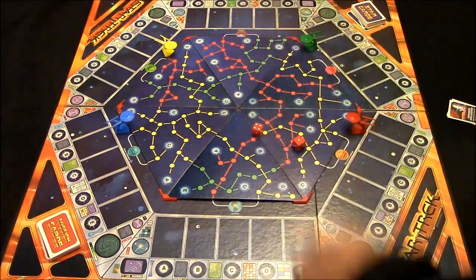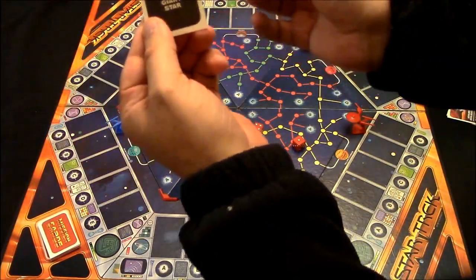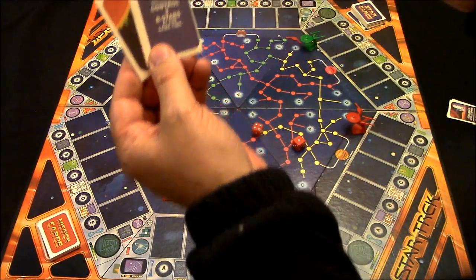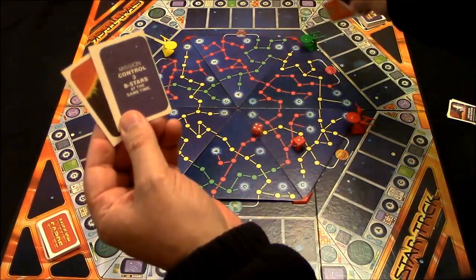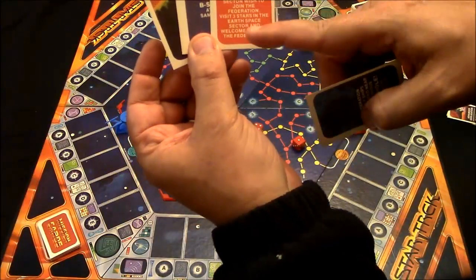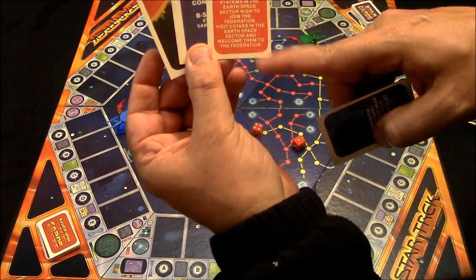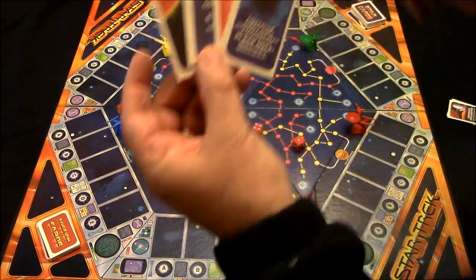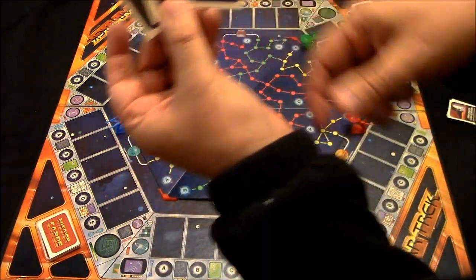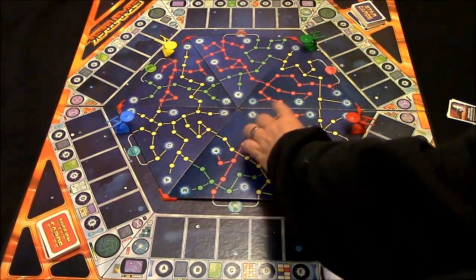Let's say I'm red. My mission cards are: find a red giant star, control three B stars, find three solar systems, visit three stars in the Earth space sector, and find a black hole. So I'm going to go ahead and start exploring stars. Let's say I roll and move — according to my rules, when you land on an unexplored star you do not have to land on it by exact count, though some rules require that.